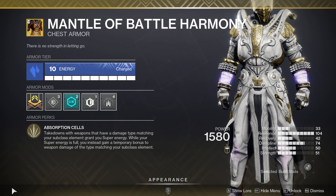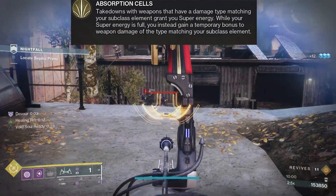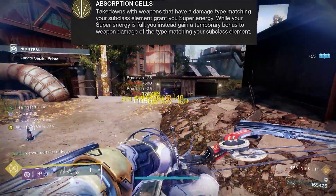By far the best exotic to run with this on the Warlock is Mantle of Battle Harmony. Takedowns with weapons that match your subclass element grant super energy. While your super energy is full, instead of getting that super energy gain, you're going to get a bonus to weapon damage. The interesting thing with this and the Monarch is it actually improves crit damage and the poison damage as well.